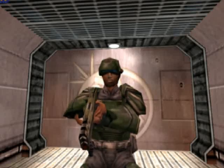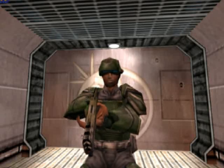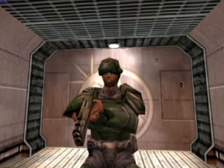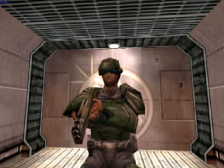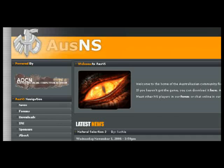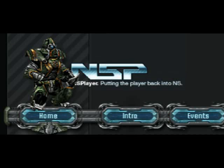If you want to download NS, I suggest you head over to www.unknownworlds.com and grab the installer. If you want to get involved in the Aussie Natural Selection community, you should head over to www.ozns.com or nsplayer.net and create an account in the forums.